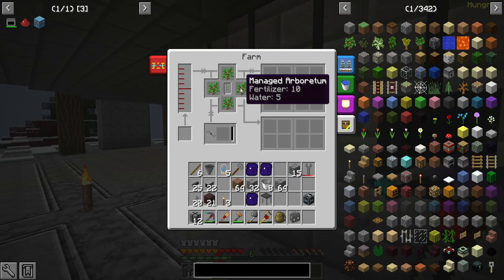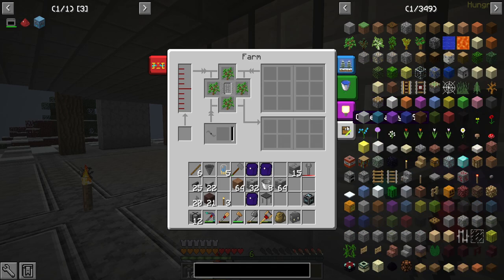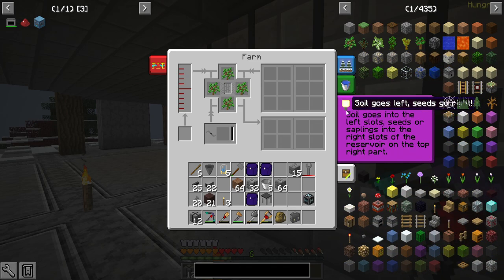If we open this, we'll see farm controls. We don't necessarily want Arboretum — I don't remember what type we want. Maybe it's a managed farm. I'm not sure — I'm going to have to do a little bit of looking that up.